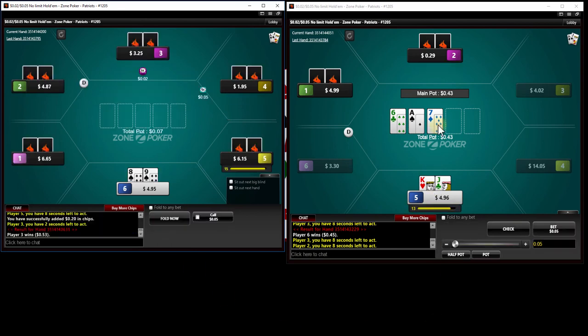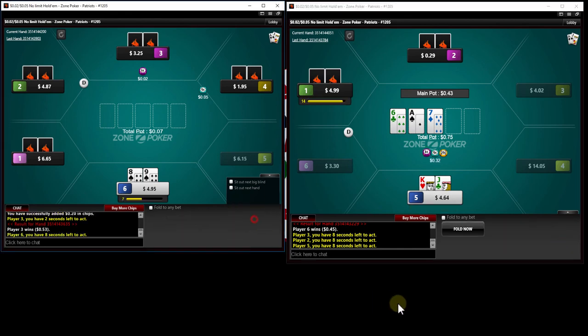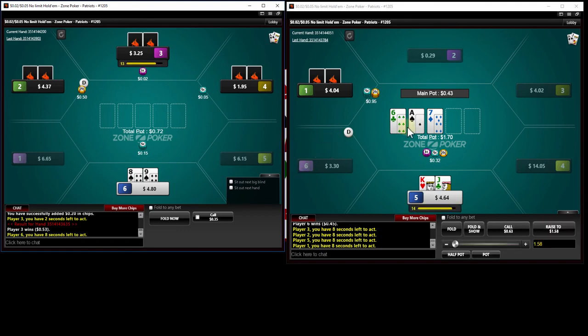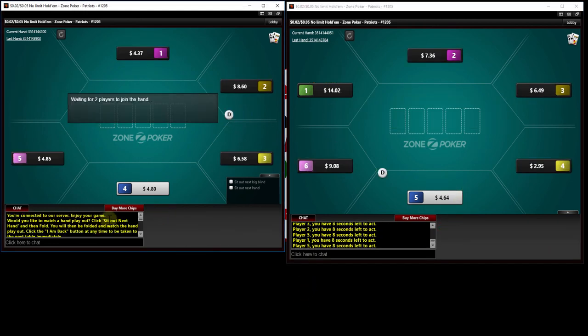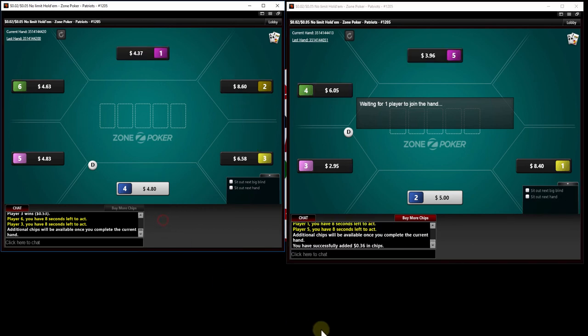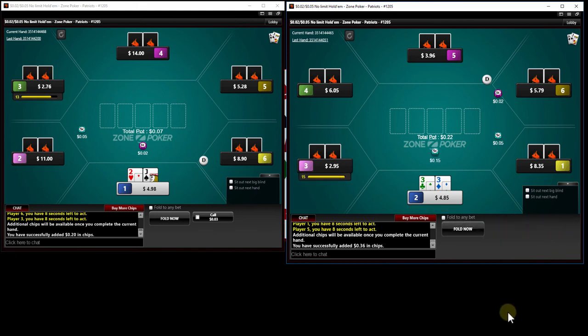Against two opponents with an ace-high dry board, I prefer to have a spade, but I am going to take a stab at it. This is purely exploitative — I don't recommend doing this on regular tables where people are calling too often. But when we can represent the ace-high board and people are playing really tight in these games, I think we can make this play. On a really dry board when I get a check to the ace — this guy is obviously going to have like Ace-6, Ace-7, 6-7, or sets. People tend to play pretty honest at these stakes, and with Ace-6-7 rainbow it doesn't really make sense for him to have anything other than two pairs or sets.